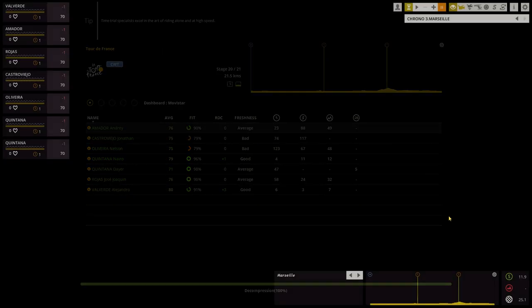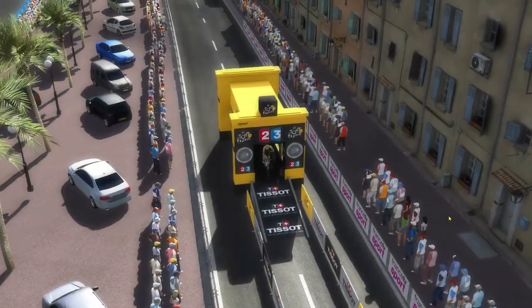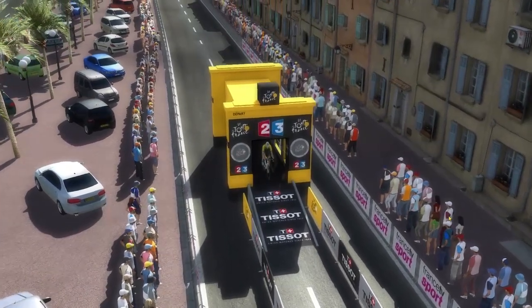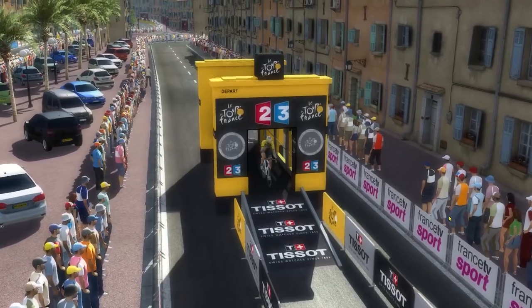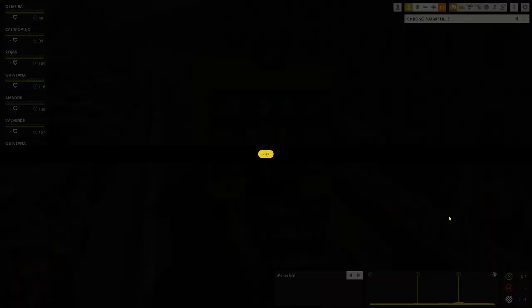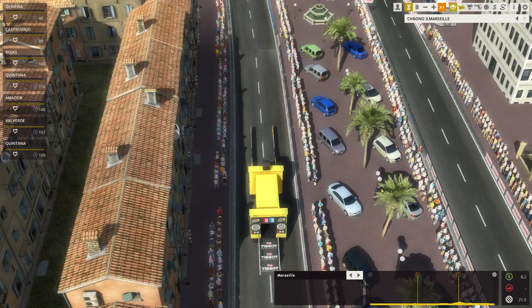The 2017 Tour began with a time trial in Düsseldorf and it finishes with one in Marseille. To all intents and purposes, this 20th stage brings down the curtain before tomorrow's procession on the Champs-Élysées. The 23-kilometer route is fast, but the climb to Notre Dame de la Garde will test energy reserves — nobody can afford a slip-up, especially the man currently in yellow.